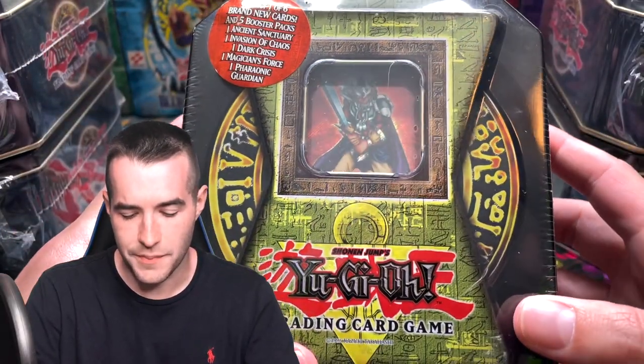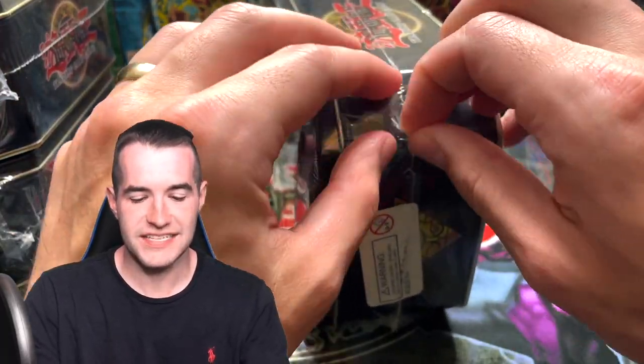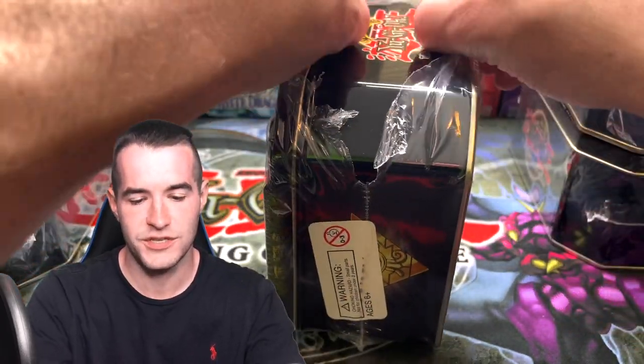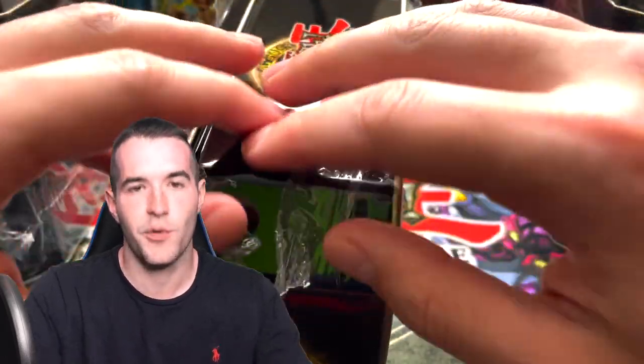We've got the Obnoxious Celtic Guardian tin. We're going to open all six tins in one video — pretty exciting. It's always fun to do these. It's like serious — back in the day, you guys know how this was. You went to the store, you saw all the new tins, and you're like, 'I want all of them.' And then your mom's like, 'No, you can't have any of them' or 'You get one.'